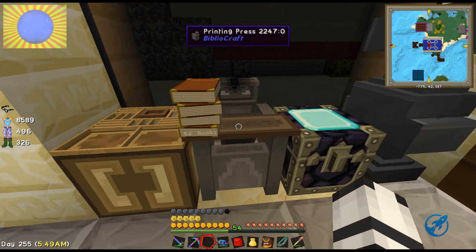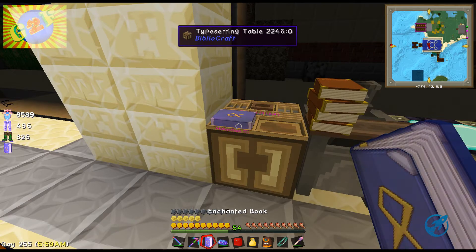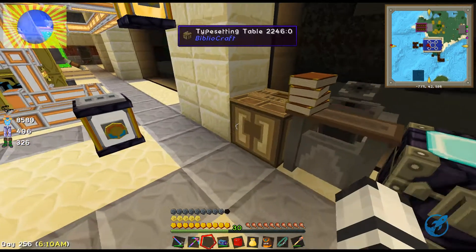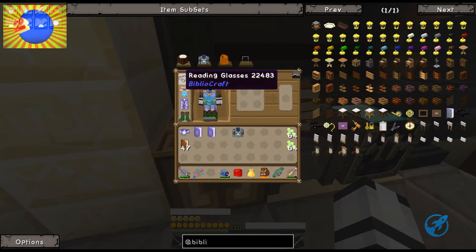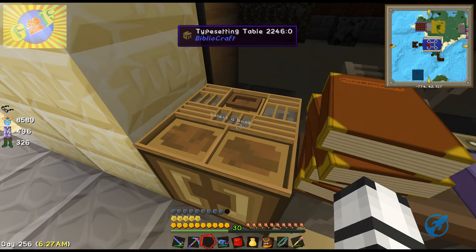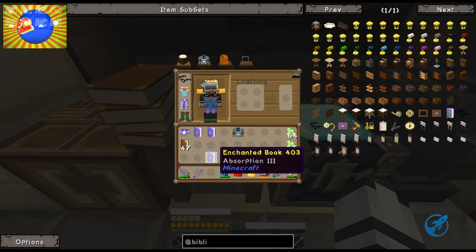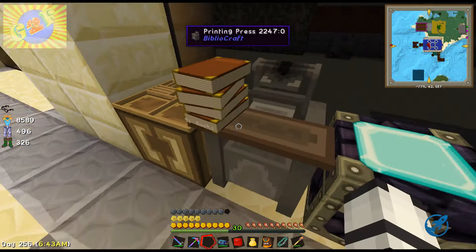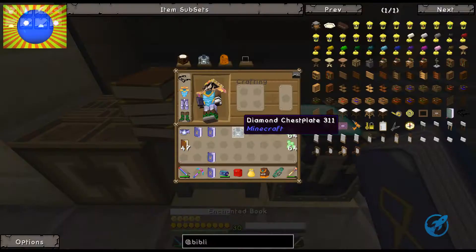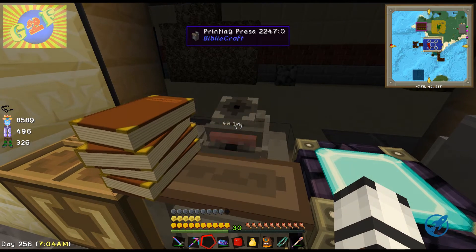I'm using the printing press and the typesetting table to double the enchantments and to get new, more powerful enchantments. You guys can see how to make that. The first thing you're gonna need is a pair of reading glasses so you can actually see what's in the items. You can see there - select a book. I currently have nine chases in here. For the printing press you need ink, and that's all you need.